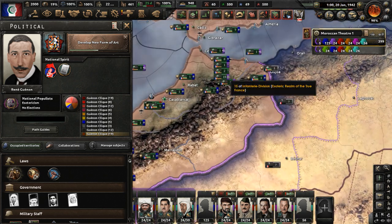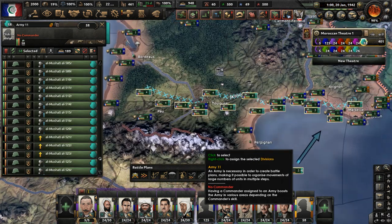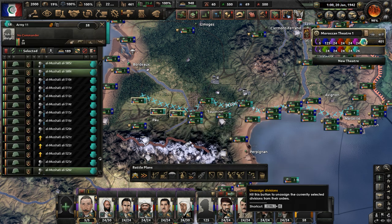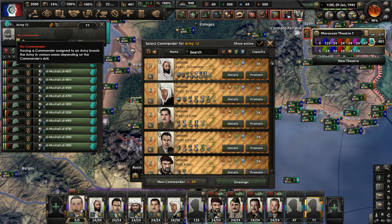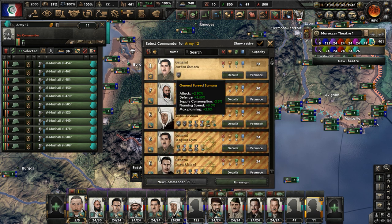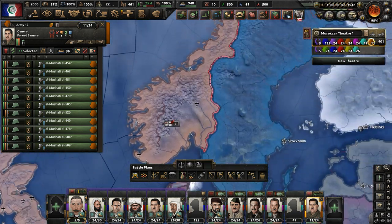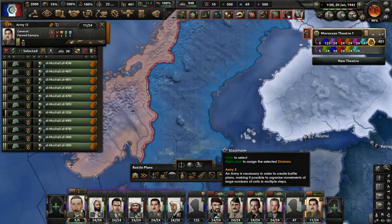We have some divisions here we're going to move around — two new divisions sent to the 11th army, which we need to probably break down into smaller forces and spread out across national members such as Venezuela and Norway. We don't really even have commanders for these armies, but we'll get a new general for this force and send them up to Norway to watch the Swedish border.